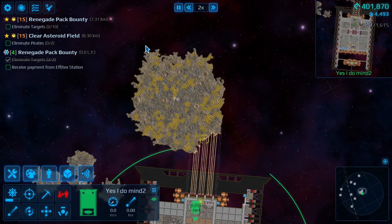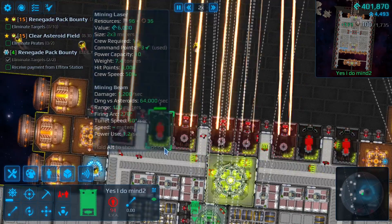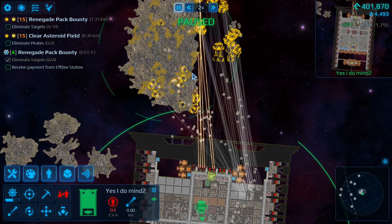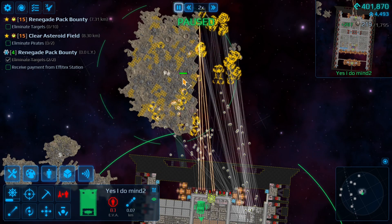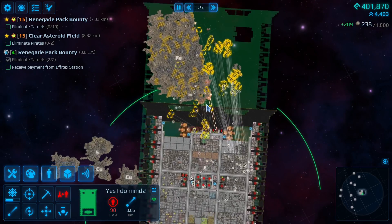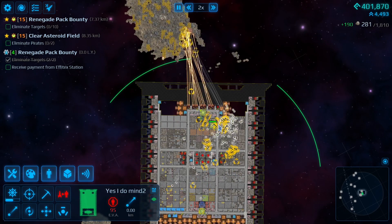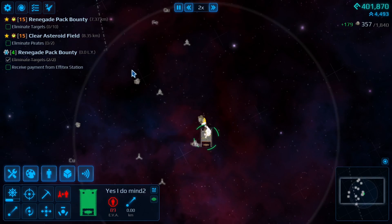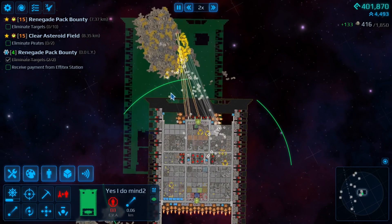Now let's actually go and mine. You might notice that it takes crew forever to go out and get to the things they want to pick up. So what you can do is move your ship and push the asteroid as you mine. That way the dropped pieces are closer and your crew has less distance to travel. You can also start pushing in the direction you want to go towards something else to save time.